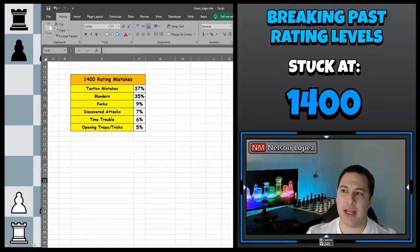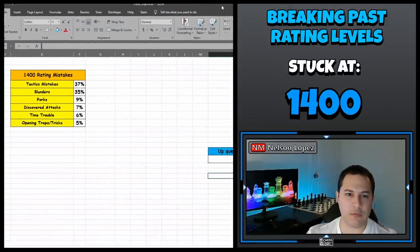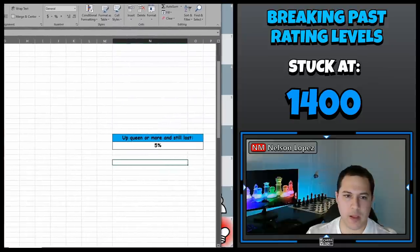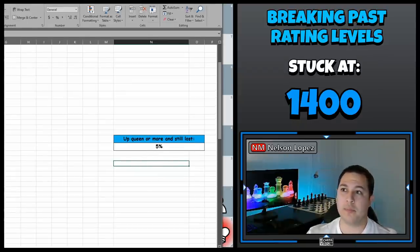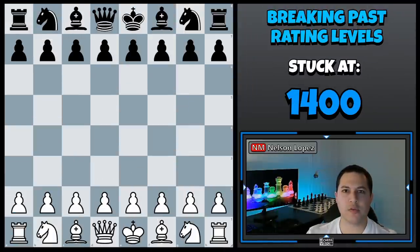There's one other thing I want to show you — I wrote it kind of off to the side: up a queen or more and still lost, 5%. So five games out of the hundred I analyzed, players were winning by at least a queen and they still lost the game. Let me just show you one final game. Both of these players were 1,400 to 1,500 — watch what happened.